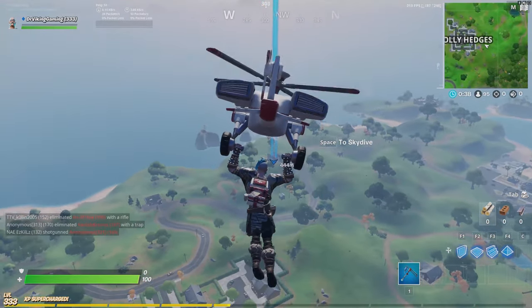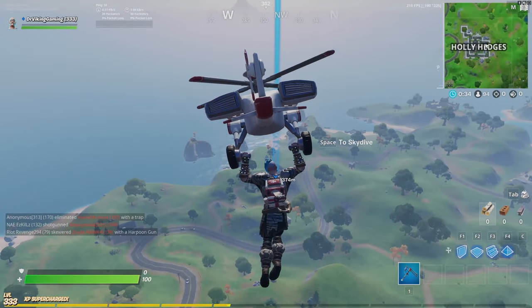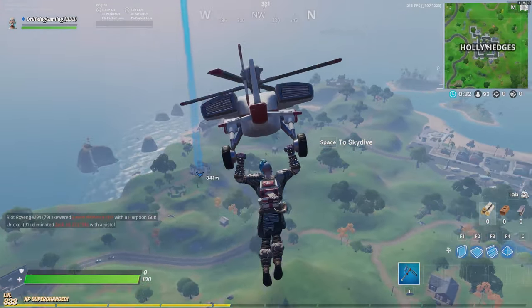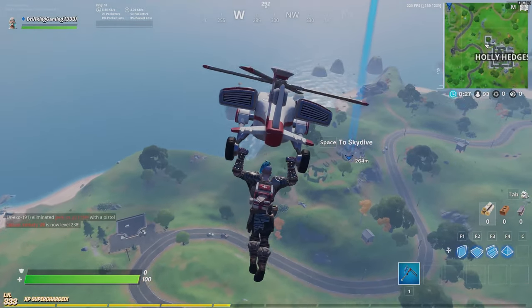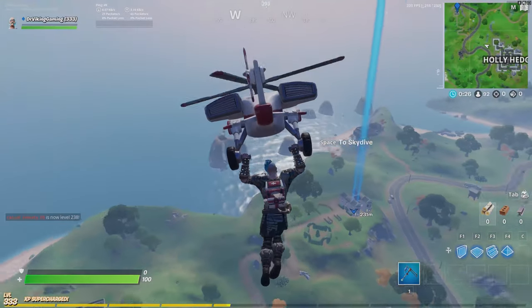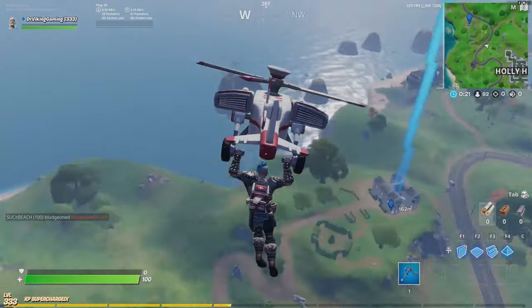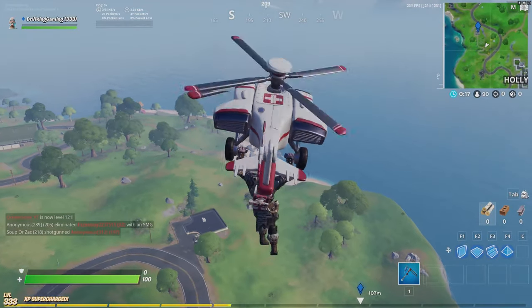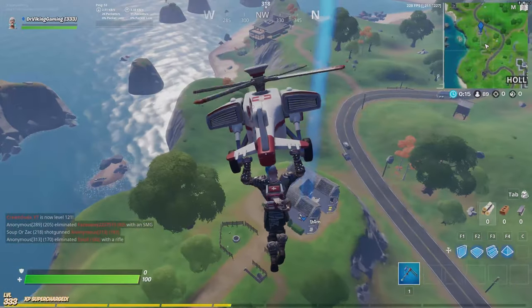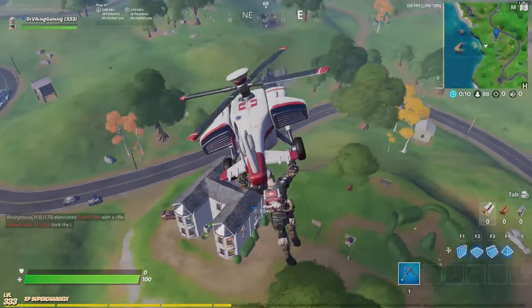There are a few bailout spots. You saw the rock with the chest, and you saw the area where you can get shield if you don't acquire any. But don't forget about these back islands. If you completely strike out or get contested, this area that I call Starfish Island — where all the starfish are up on the rocks — is another fantastic place to land.